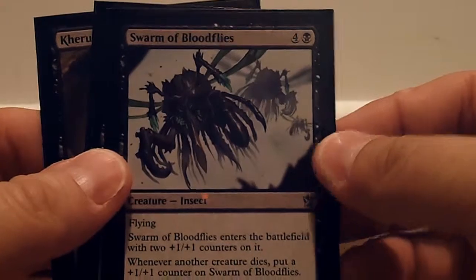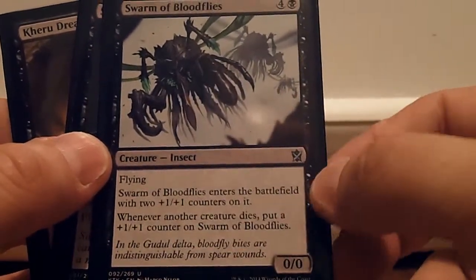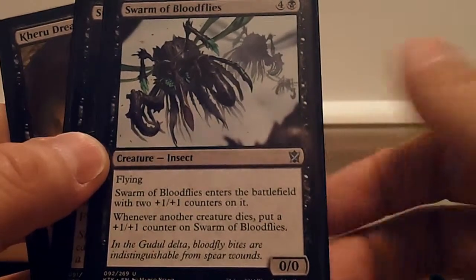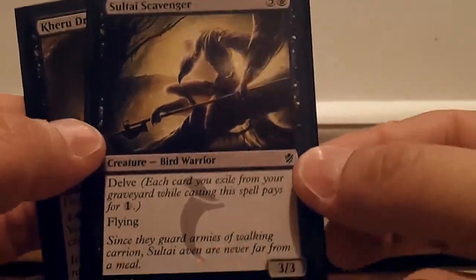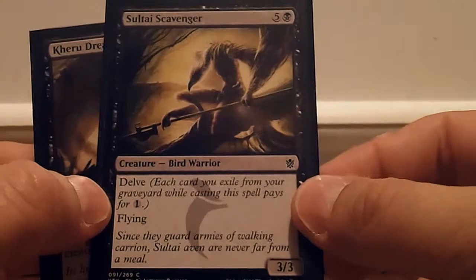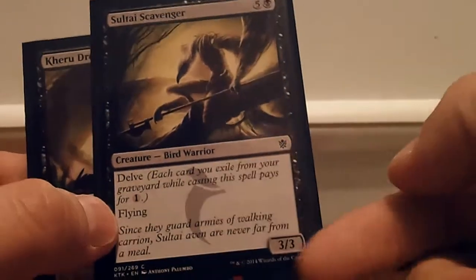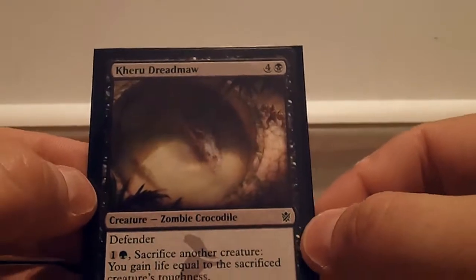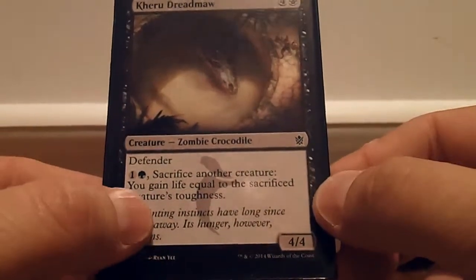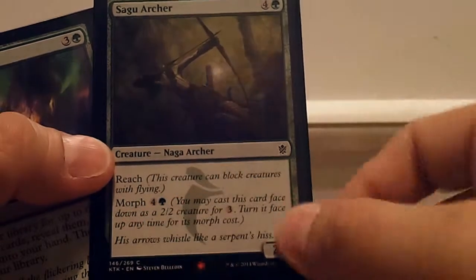For the black portion, we have Swarm of Bloodflies, which is four colorless and one swamp. He's flying, comes into play with two plus one/plus one tokens, and whenever another creature dies you put a plus one/plus one counter on him. Then we have Sultai Scavenger — the only Delve card I got. I didn't want to play Delve cards because I thought I would deck myself too quick, which was probably my undoing. He's a six-casting-cost creature, five colorless and one swamp, and a 3/3 flyer. Then Krumar Bond-Kin — four colorless, one swamp. He's a Defender so he can't attack, but I can sacrifice another creature and gain life equal to the sacrificed creature's toughness.